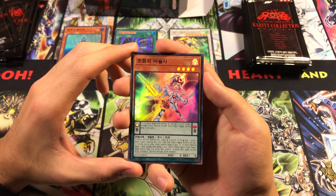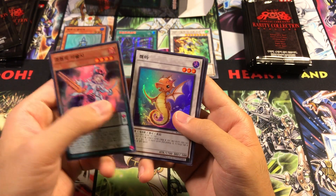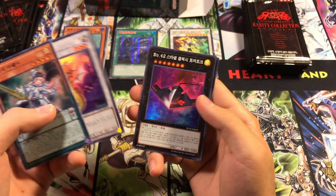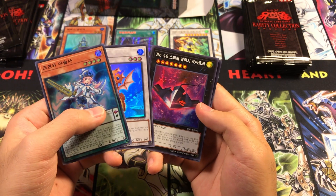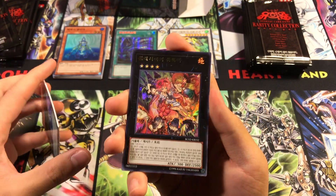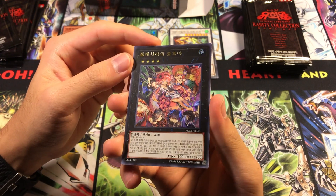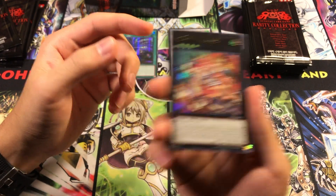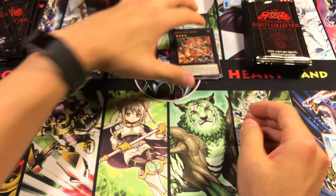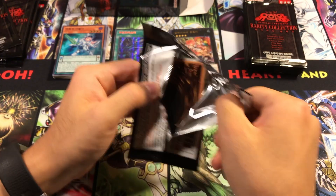We got what I think is Harmonizing Magician — don't shoot me if I'm wrong because I don't play Pendulum Magicians. Then we got Tatsunoko, Number 42 Galaxy Tomahawk. And Ultra Rare version of Traptrix Rafflesia, which looks really cool. After playing with the Secret for such a long time, it's very nice to see an Ultra of this. It would be kind of cool to get a reprint that wasn't just the Mega-tin version.